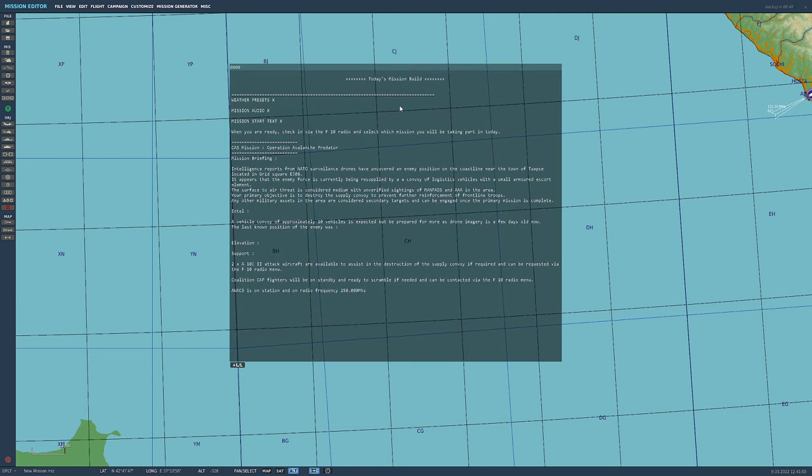This is what we're going to use to make our first mission together. Today's mission is a CAS mission called Operation Avalanche Predator. What we're going to cover today: we're going to make weather, go through the weather presets, use triggers, and make this mission from start to scratch following a template I've written. I would strongly recommend, if you're going to start making missions, have a script or mission outline first and then make the mission around your script.